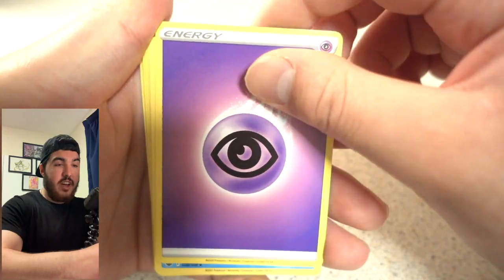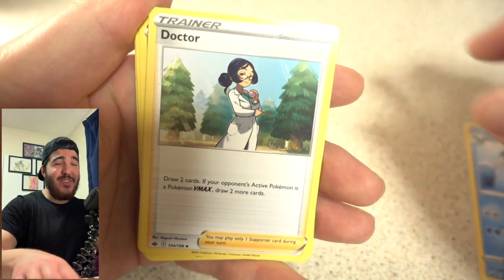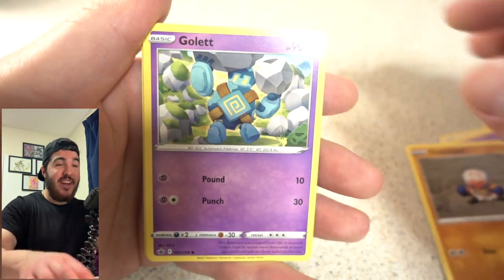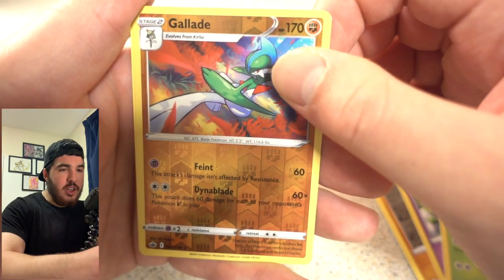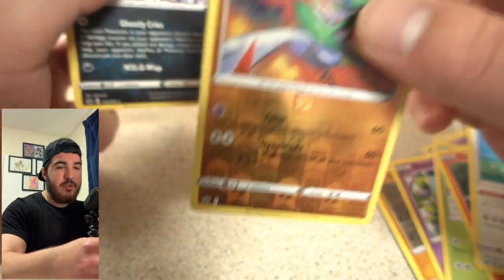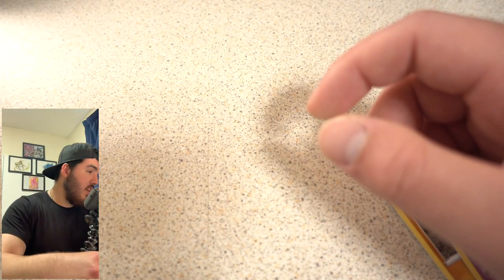Code card for you guys once again. Psychic Energy — this is incredible, I'm so happy right now. Clobbopus, Golett — I don't even want to carry on, I just want to save the rest of the booster box. Oh, that is a nice reverse — yes, it is! Reverse holo Gallardin and a reverse holo Gallade. I like that quite a lot.